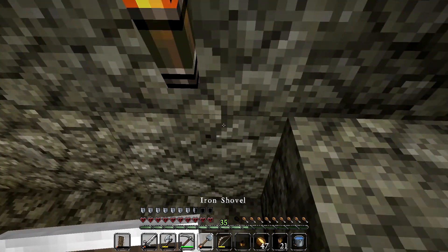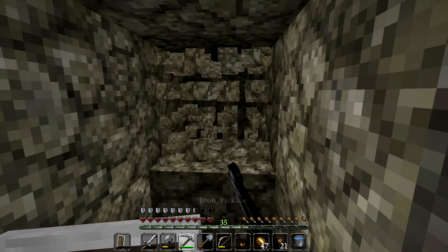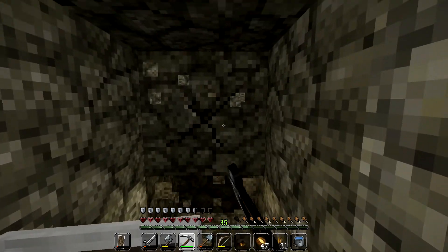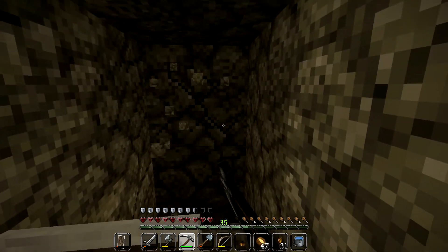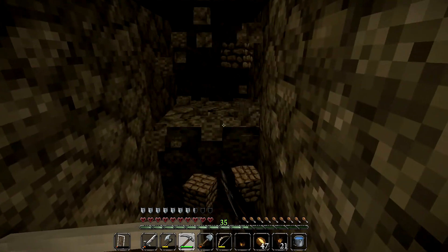Welcome back to Mining Simulator 2020. This episode: cobblestone accumulation, probable butthurt, and possible incineration when I dig into lava.